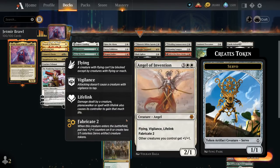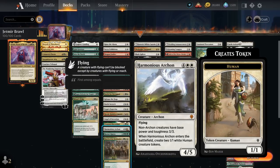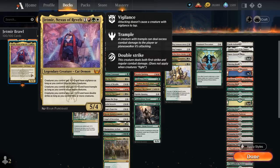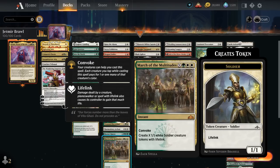Angel of Invention can also pump our team and with Fabricate makes two 1/1 Servo Tokens. Trostani also gives our team +1/+1 and makes a pair of lifelinking soldiers. Harmonious Archon makes a pair of Human tokens and says non-Archon creatures have base power and toughness 3/3 — and they can still benefit from the bonuses from Jadmir. Hornet Queen makes four 1/1 Flying Insects with Deathtouch, and March of the Multitudes with Convoke can make a whole bunch of lifelinking soldiers.